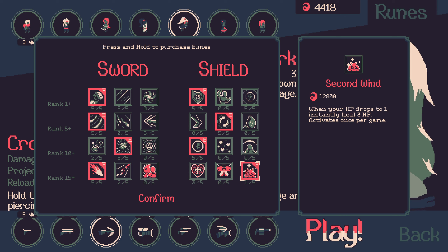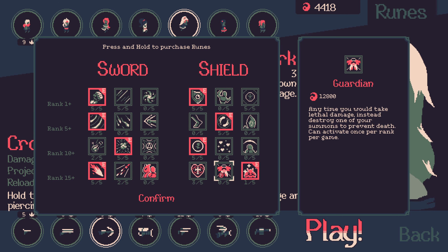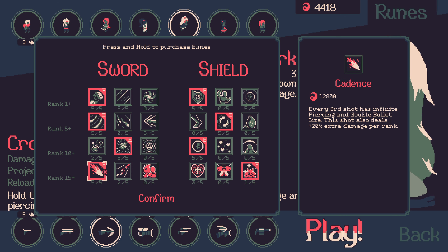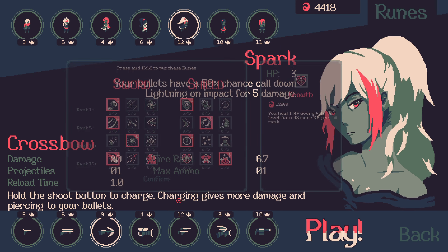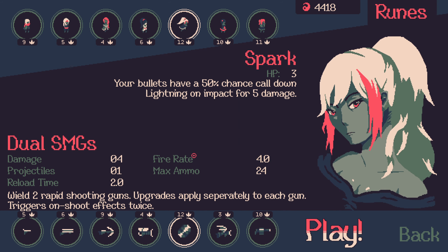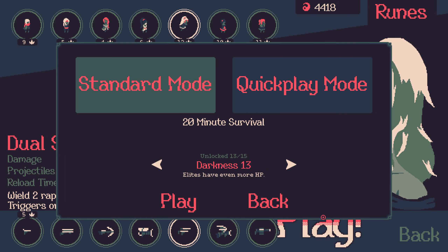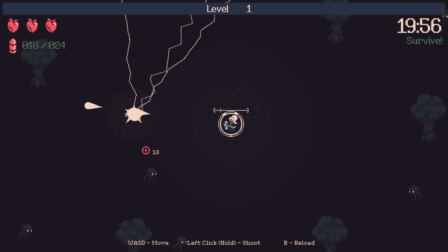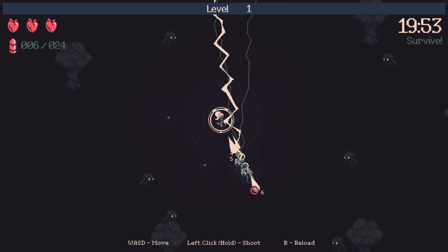For symbols, I considered Second Wind - when your HP drops to one, instantly heal three HP, activates once per game - but I'd probably want Guardian instead. We can't afford it so we'll take that in the interim. I want fire and reload rate; bullet damage is fine. Every third shot has infinite piercing. We want the Holy Shield to begin. For a weapon I'm taking the dual SMGs - preferred with Spark because we get so many bullets out. We're on darkness 13 so elites have even more HP.